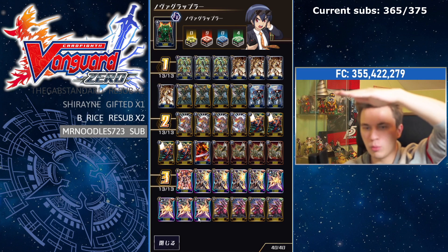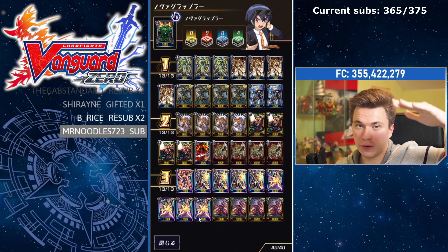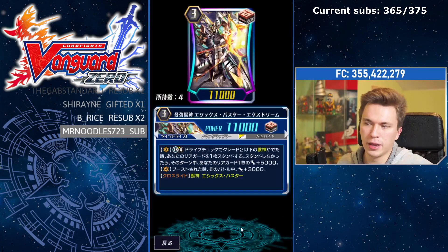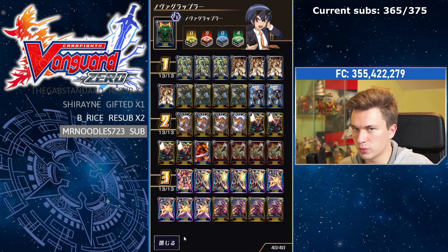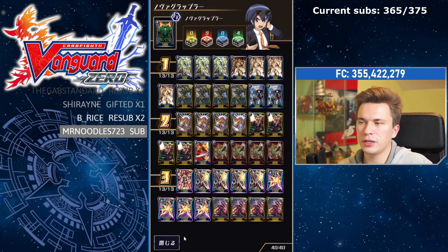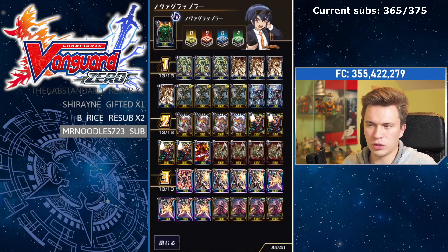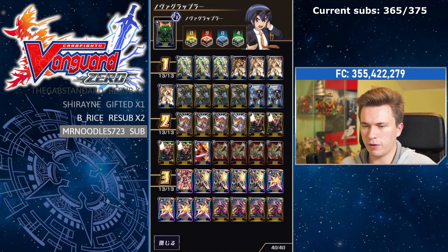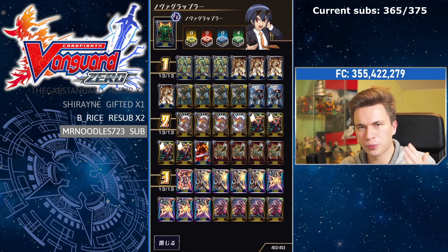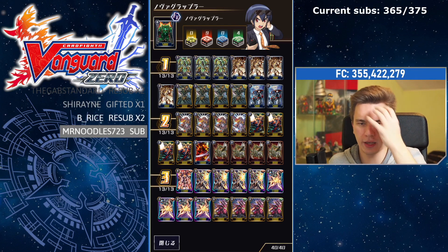I don't think Extreme is as strong as Reverse. Ethics Reverse has a really high ceiling because of the re-standing combo but a much lower floor — if you brick, it's just not doing much. Ethics Buster Extreme has a much higher floor because even without the break ride, even with mediocre units on board, it will still do quite a lot by giving power and restands. However, Extreme's ceiling isn't that high — all it can do is give you some restands and extra power. In this build we can run Riot Horn because you don't care which grade three you ride first — if you ride Extreme first it doesn't matter much.